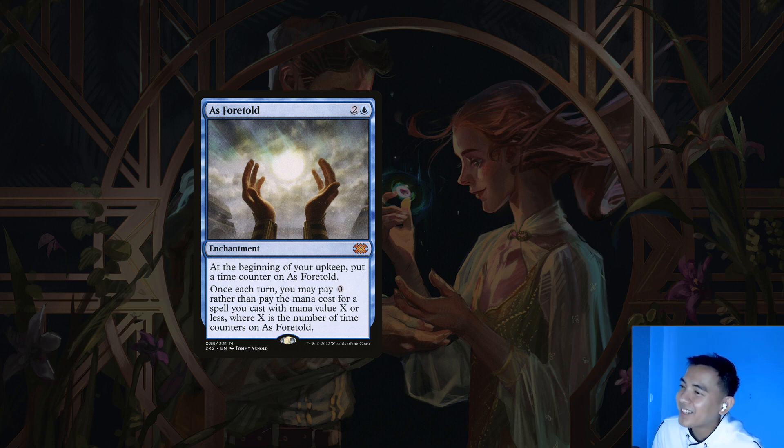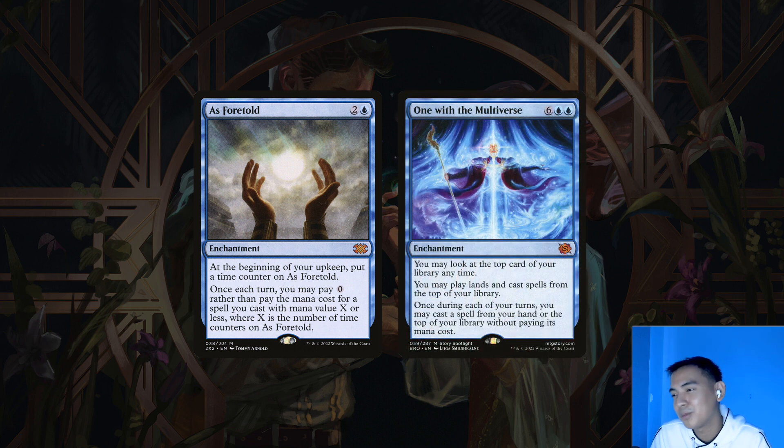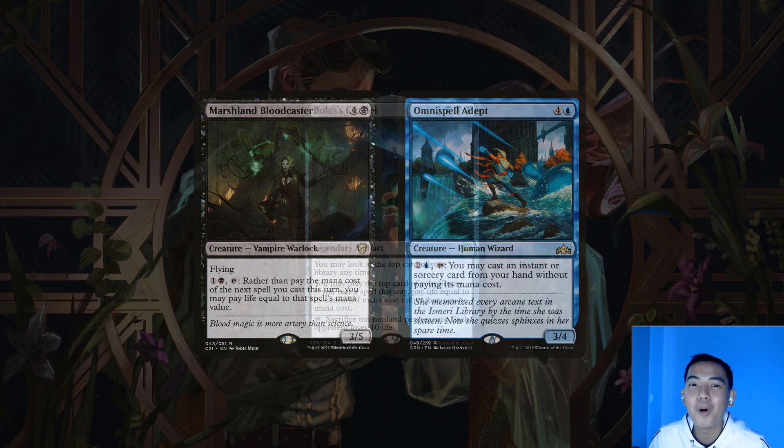Asfetold is a 3-drop enchantment that lets us cast spells for free. While it's good to get this down early, even just having a few counters on it is good enough — we can use it to pay for something cheap as our first spell, then use actual mana for something expensive as our second spell payoff. The expensive counterpart is One with the Multiverse — an 8-drop that lets us cheat something from our hand or from the top of our library, and if we can ritual it out early, even better. Even as a first or second spell, it's always bonkers. Marshland Bloodcaster and Omni-Spell Adept are a pair of creatures that let us cheat on mana costs. The Omni-Spell Adept costs 3 to activate and lets us play any instant or sorcery at instant speed — because it's attached to the activated ability, we can cheat on sorcery timing restrictions. The Bloodcaster's activation is only 2 mana, letting us play any spell for free with the additional cost of paying life. Speaking of paying life, here comes the second part of our combo: Bolas' Citadel. When this hits the board, we're likely going to be archenemy — but it chains into spells like crazy, and cards like Brainstorm can set us up for even crazier things.